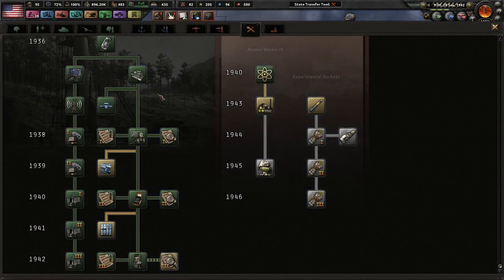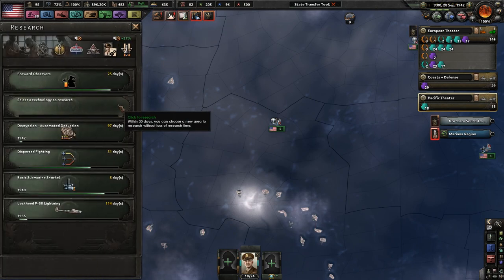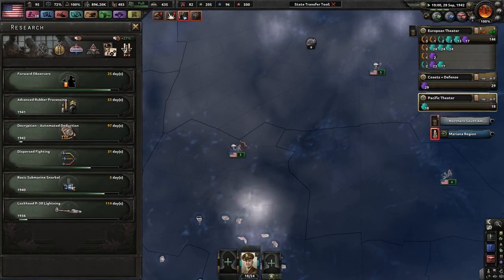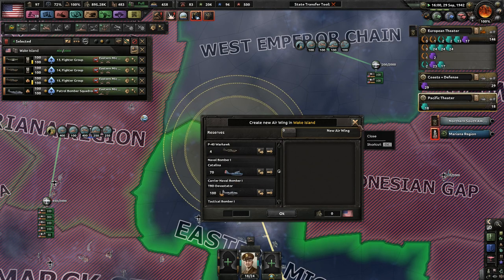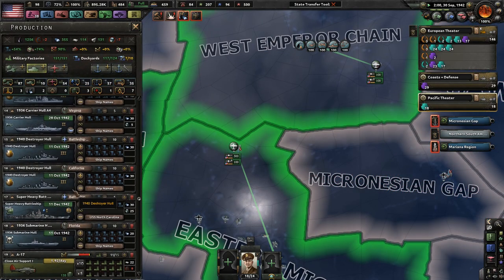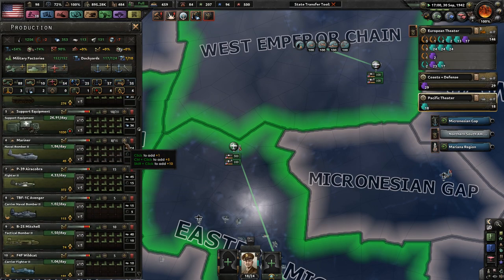We'll probably invade these islands and then focus more on Iwo Jima and whatnot — that's probably a good idea. Obviously, we need more planes. 1943 stuff. Rubber — I will need more rubber. Let's do that; it only takes 53 days. Do we have enough fighters? We've got enough fighters. Carrier naval bombers are doing very well. We have enough interwar bombers, which isn't great — just need more naval bombers. We're doing very well blowing up enemy ships.